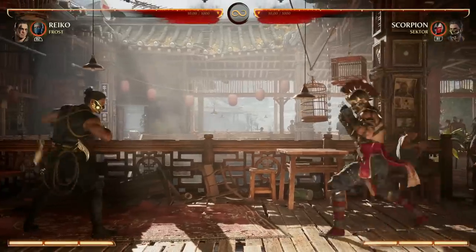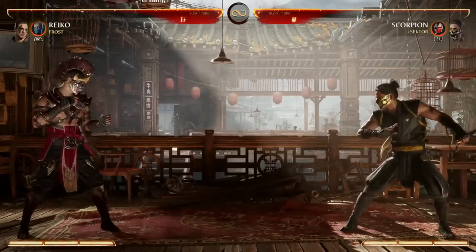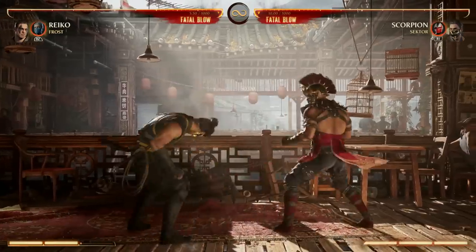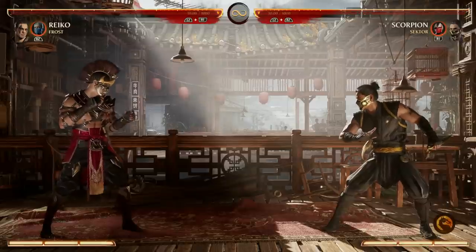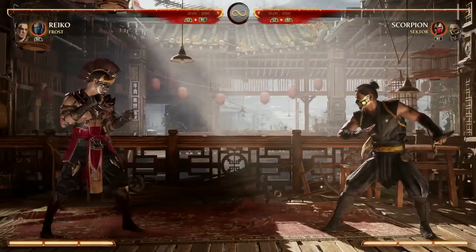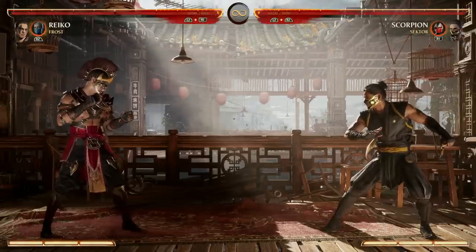The parry does a quick 90 damage just for them hitting you. If you enhance it, you actually stun your opponent, allowing a combo extension. It's a great way to wake up, catch your opponent off guard, or punish them for pressuring you while you're down. Either way, Reiko has great wake-up attack options.